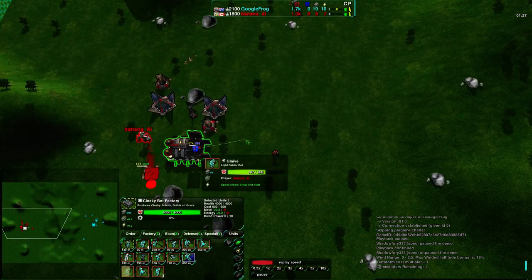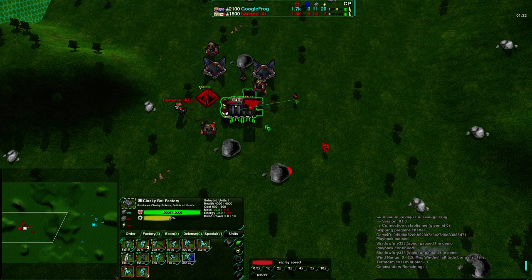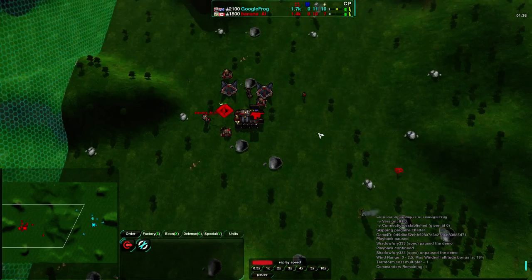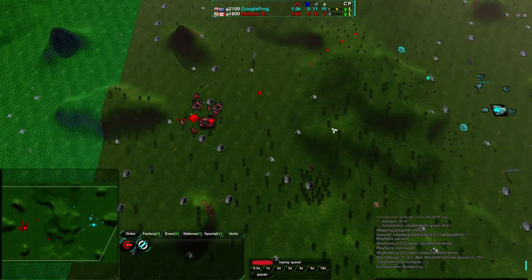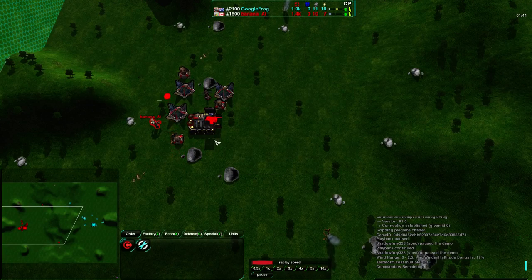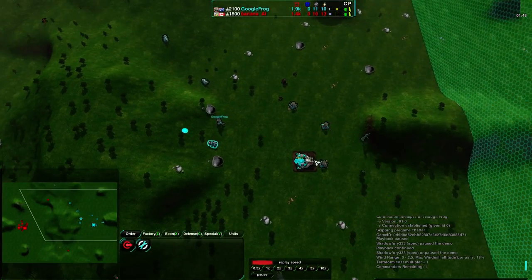He is building a few more glaives but at this point Banana's economy is pretty dead in the water. And very quickly going for Zeus — what? What is Banana doing? I'm not sure why he's going for Zeus at two minutes into the game. You don't usually do that. I mean, with the reclaim you can, if you had built three or four constructors beforehand and used them to reclaim everything.